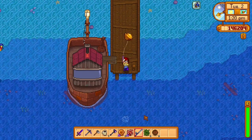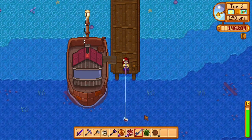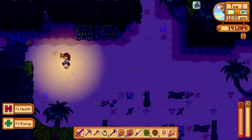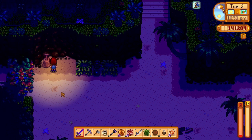Some of the easiest golden walnuts to get as you land on Ginger Island are by fishing. You can get up to five golden walnuts just by fishing anywhere on the island. You only need 10 golden walnuts to unlock the west side of the island, but unlocking this section will unlock tons of content and allow you to get plenty of golden walnuts.